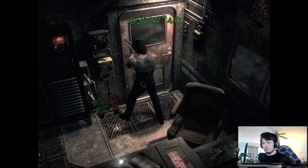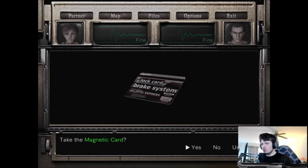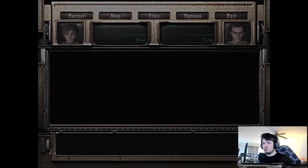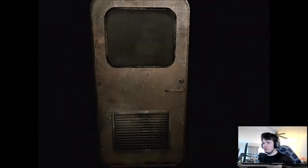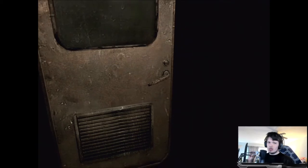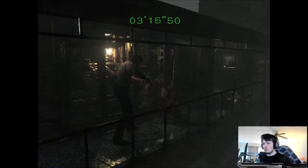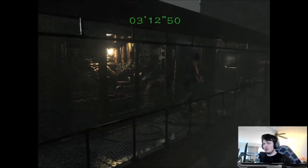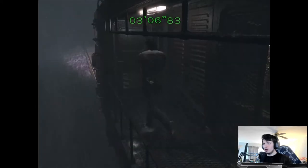We've got less than three minutes. I see a key card here I might need to pick up. I have a feeling Rebecca might need something. There's going to be a whole bunch of zombies on the way. I need to do something — I don't have any ammo. I need to get some ammo; there was some at the entrance.